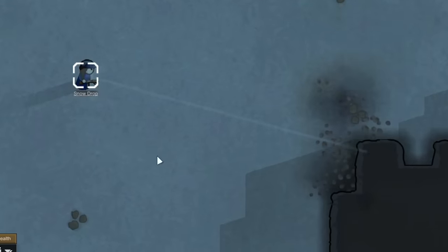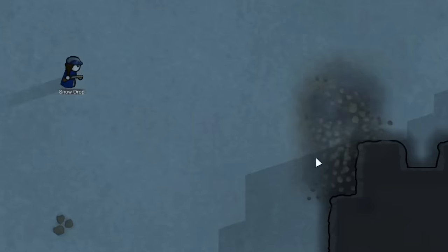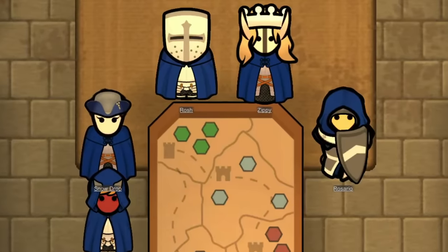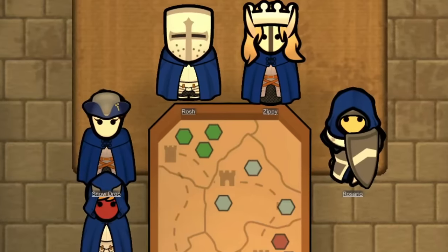Since Aza is always dual-wielding ice wands, I thought it might be fair to give Snowdrop her very own powerful weapon. And with that, it would be time for us to all meet in the war room and begin planning out what Snowdrop's mission will consist of.